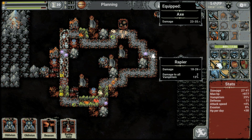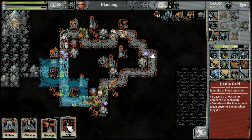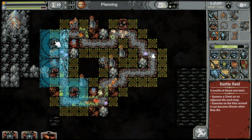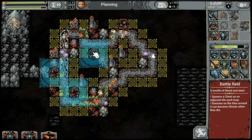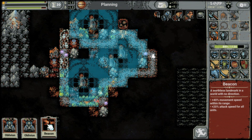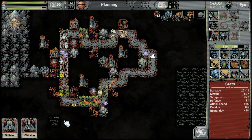And this one is 8 - nope. Battlefield. What does this do? Spawns a chest? Oh, that's a chest - here I guess. And a beacon, another beacon. Over here I think. So we have speed all over.